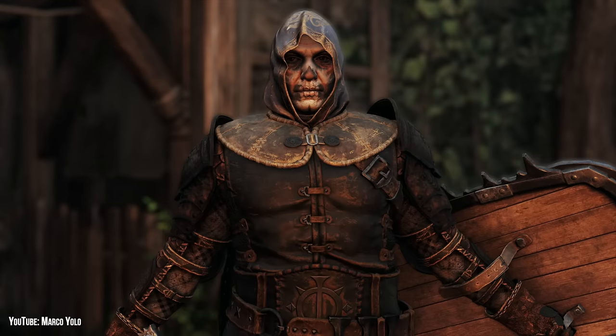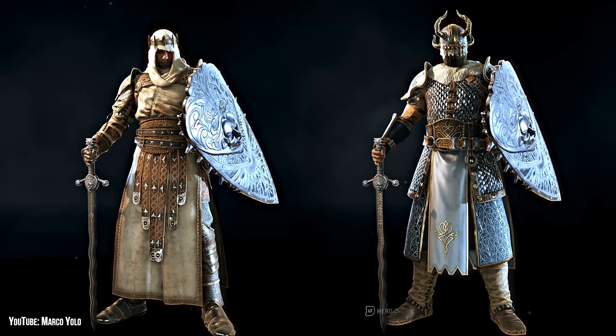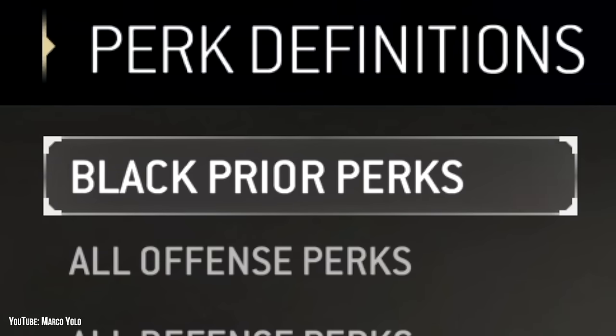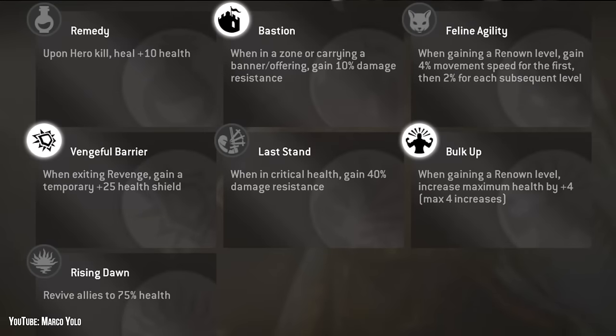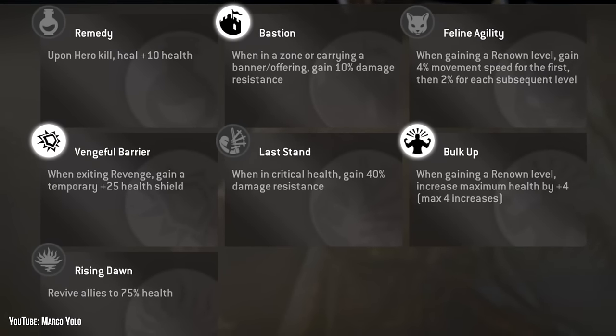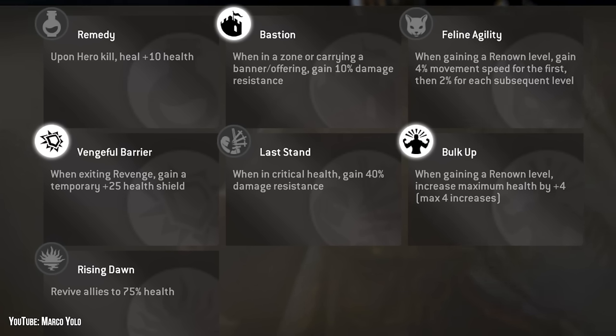BP is straight up Forerunner's goth kid — there's no denying that. However, newer armor additions have shown BP is capable of wearing something that doesn't make them hard to see at night. The perks BP can get from their gear are Remedy, Bastion, Feline Agility, Vengeful Barrier, Last Stand, Bulk Up, and Rising Dawn. I personally run Bastion, Vengeful Barrier, and Bulk Up to give myself a better chance of survival when contesting zones.